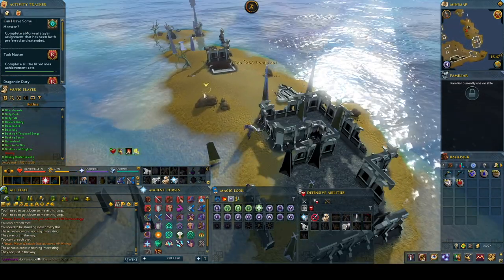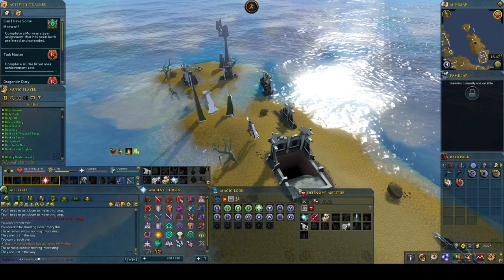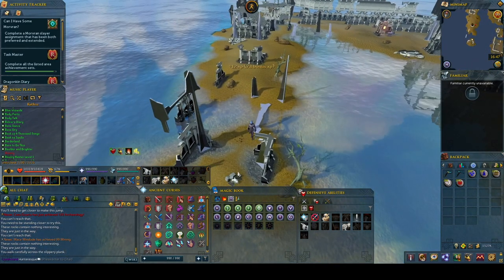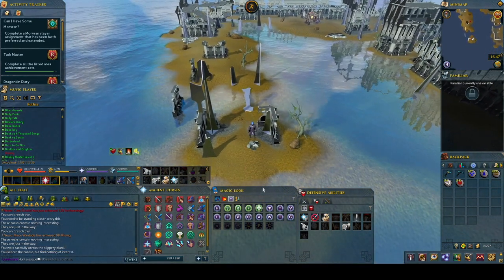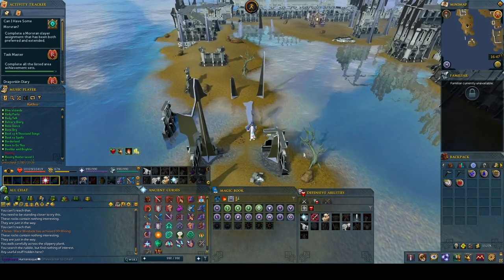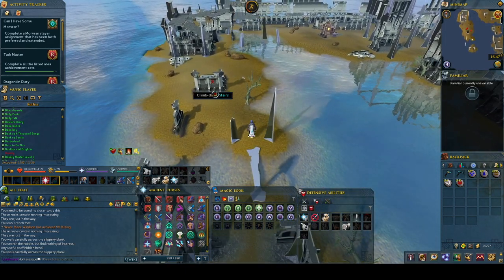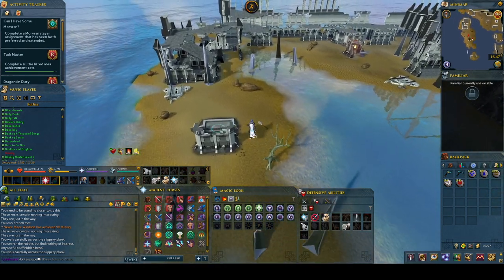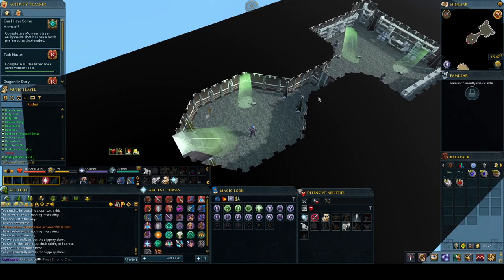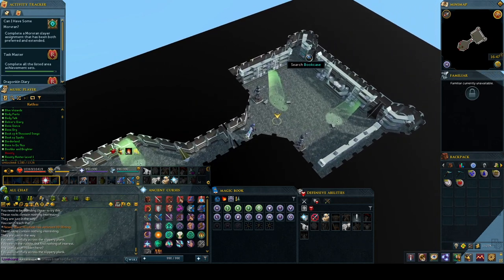The underground library is unlocked with the Kethsian Key. This key is found by digging up a casket located with the strange device used during the Ritual of the Mahjarrat. To get a replacement strange device, try searching the rubble on the north side of the largest Kethsian island and hopefully you'll be able to locate the key. Once unlocked, enter the underground area and search the bookcase. You should find the Tune Baneite Ore scroll — unless you've already got it in your bank or already read it. Reading this scroll will unlock the spell Tune Baneite Ore on the Lunar Spellbook.